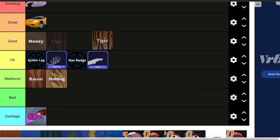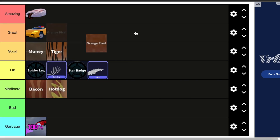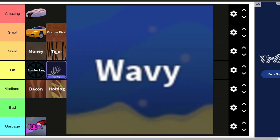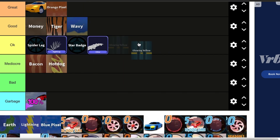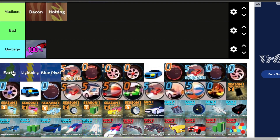Then we have the Tiger skin — I think this one's good. Then we have Orange Pixel. I love Pixel skins, they're just so nice, and the Pixel skins from this season were very well made, so the Orange Pixel will go in great. Then here we have the Wavy skin — this is a very good skin. Glowing Yellow — I'm a huge fan of Napkin Nate, I miss him so much, and this is basically a Napkin Nate skin even though it wasn't called that. It will go in great.